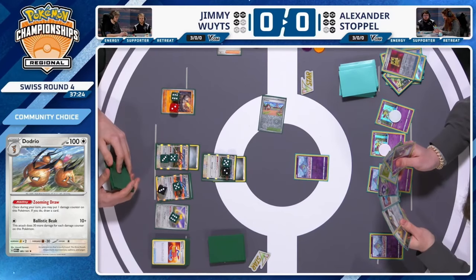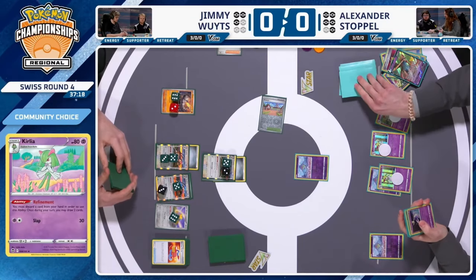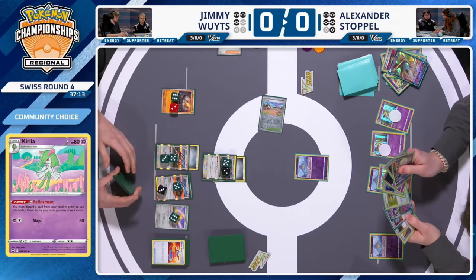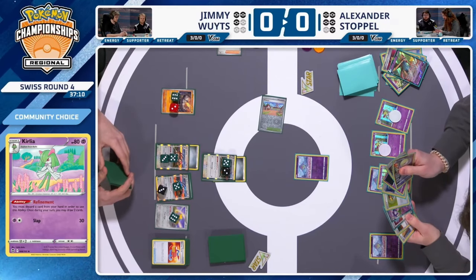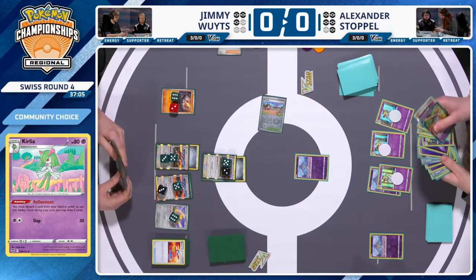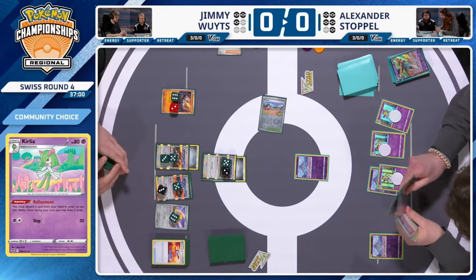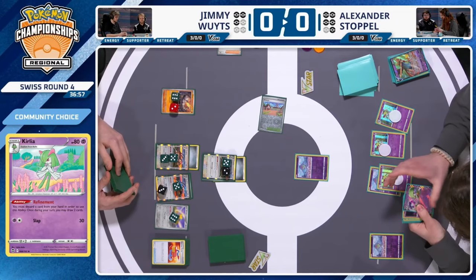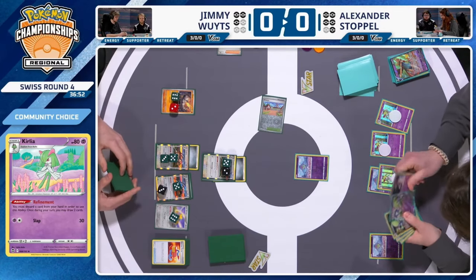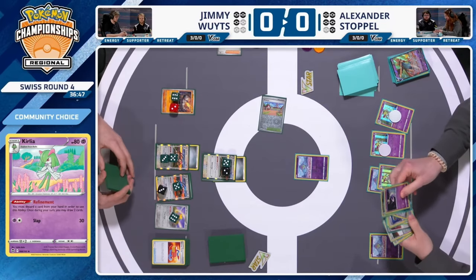Iono plus Gardevoir EX is a comeback mechanic that allows Alex to potentially overcome the prize deficit. Another way to catch up on prize trade: absorb an attack with a multi-prize Pokémon. Miracle Force does 190 for three energy. We see a Rare Candy come down — Alexander does have the Gardevoir EX and a Rare Candy in hand. Jimmy would also like to keep using single-prize attackers for now. The evolve up to Shining Gardevoir happens — no energy from that. Another Rare Candy seen.